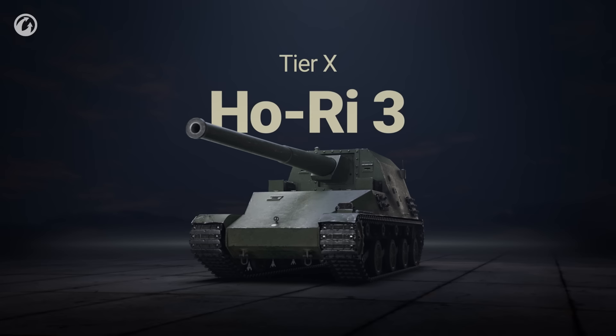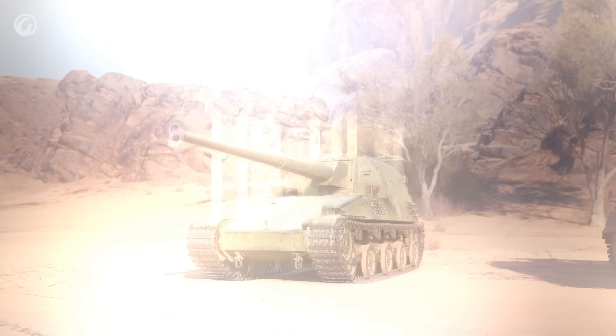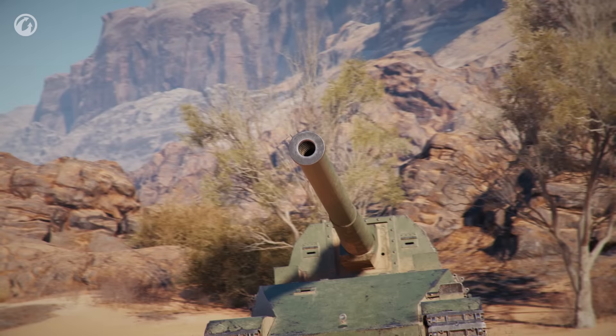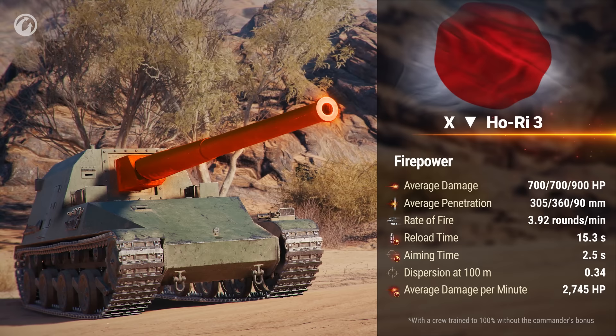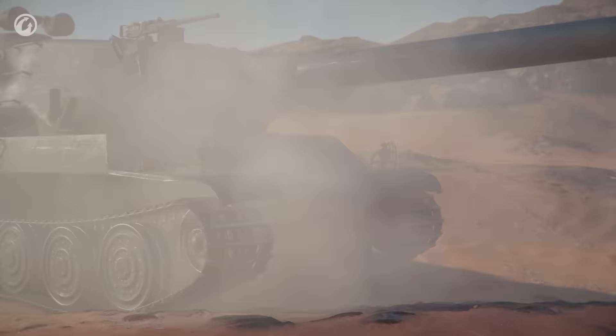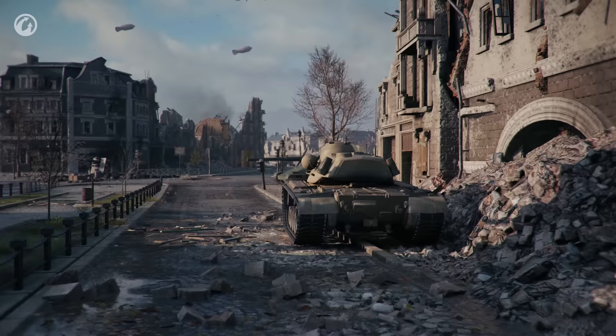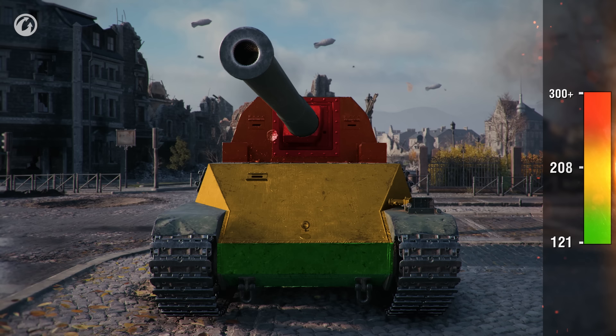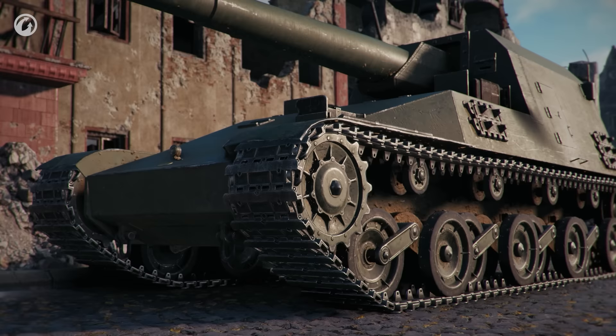And finally, we present the last Japanese TD — the enormous Ho-Ri III. The first thing that will catch your eye is its huge, high-caliber naval gun. You might think it has the same parameters as the Object 268's gun, but there's one nuance. Remember those special AP shells? These shells can be a very nasty surprise for an opponent. And if the enemy decides to snap back, the vehicle's strong armor is sure to come in handy. With its monolithic cabin and upper glacis sloped at an incredible angle, its weak spots are its lower glacis and sides, as usual.